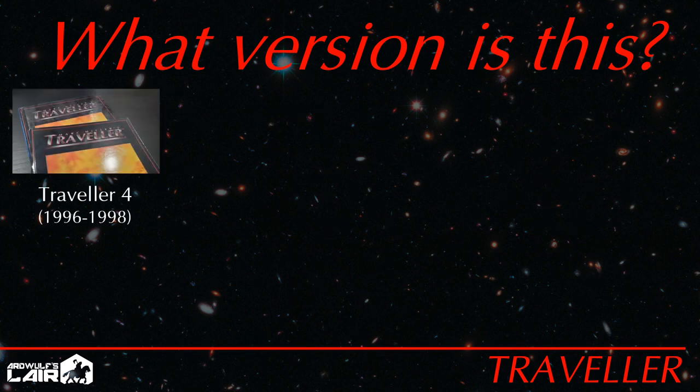Traveler: The New Era was well-received by critics, but not by existing Traveler fans, and it went away along with GDW in 1996. Traveler 4, also called Mark Miller's Traveler, was released by the newly founded Imperium Games after GDW ceased operations. It brought Traveler back to its original mechanical foundations, but it was in many ways a disaster, with unintegrated systems and again huge quantities of errata, to the extent that some of the products were totally unusable. Still, some good books came out of it before Imperium went under as well.